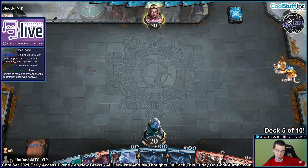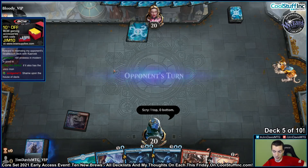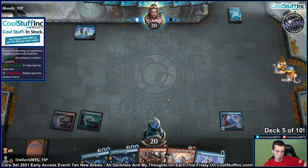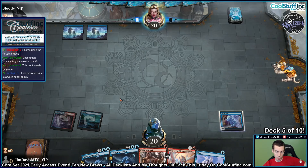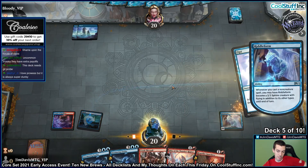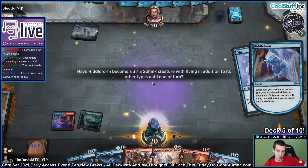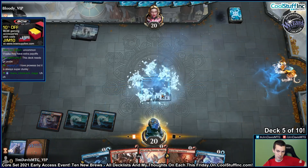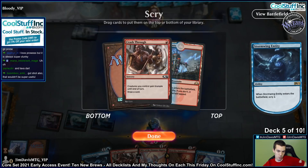We're looking for Opt into land for Stormwing. Pretty good. Cathartic Reunion would be really good in this deck. I'm already fired for that later. Okay, we're going to Opt. I'm playing against Bloody. Raisin Borrower? That's mad rude. Scry 2. We'll go Heartfire and Riddle Form next turn. I actually like this.